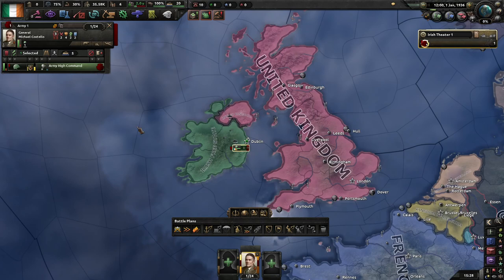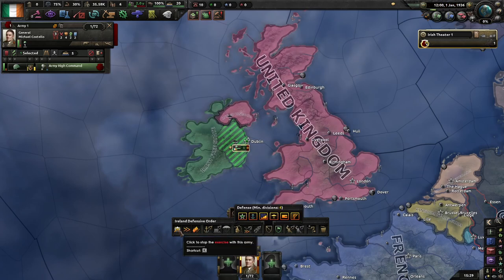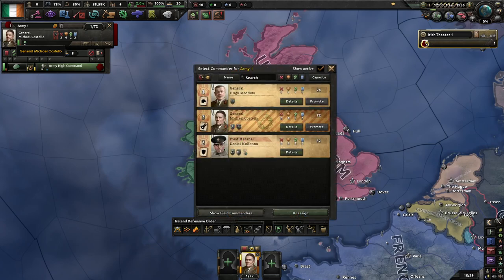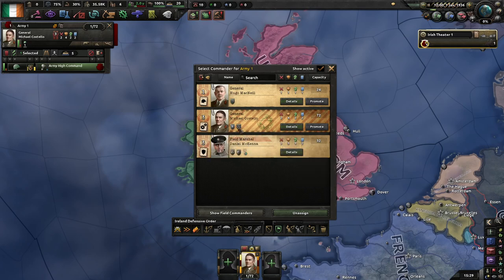Here's our single division — it's under strength and just a very bog-standard infantry division. It'll do, but it's not great. First thing to do is put them on train up. The two generals we have are Michael Costello, who also has a military high command role as an infantry specialist and military theorist. He's old guard, so we get some extra entrenchment, and he has a mod-added trait giving division attack and defense on core territory plus 2.5%.